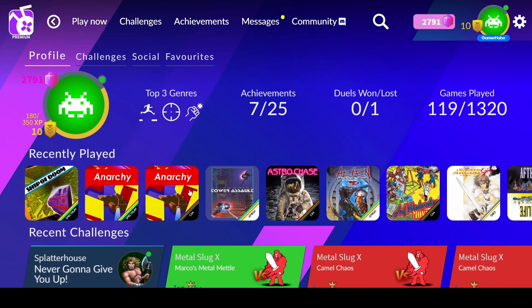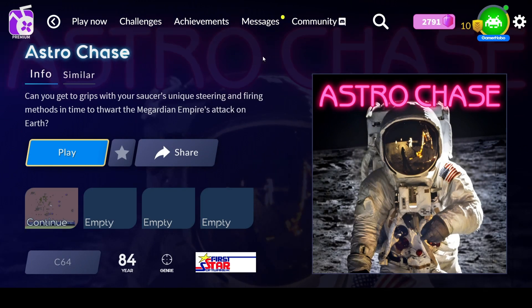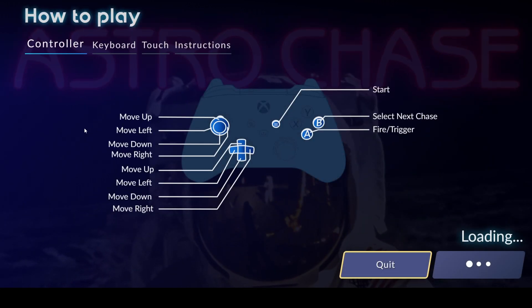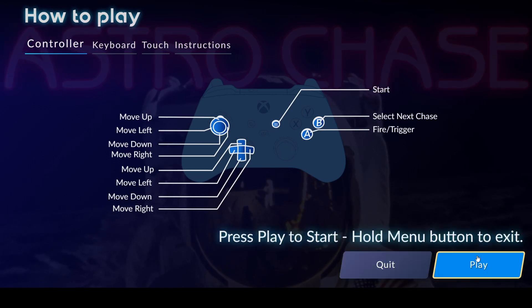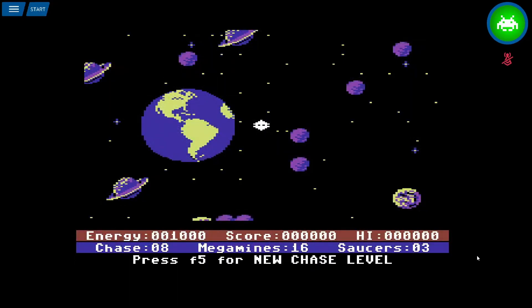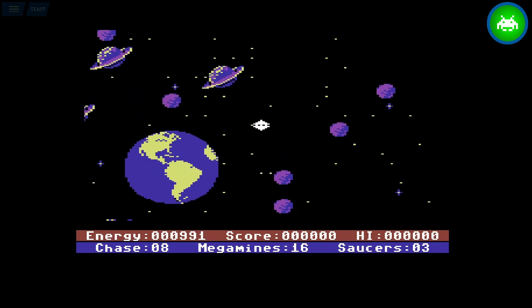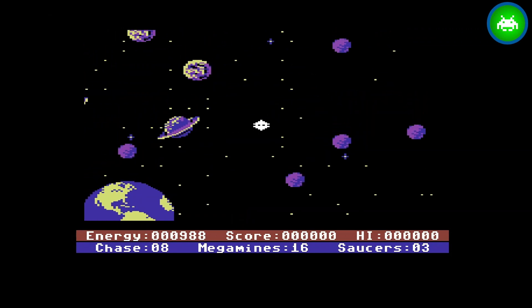The last game is Astro Chase. The instructions are pretty in-depth so I'll spare you reading all of those. Essentially, there are mines coming towards Earth and there are ships defending those mines — you have to kill the mines before they hit Earth. You move with momentum; you just push the direction you want to go.